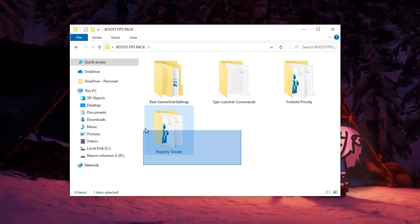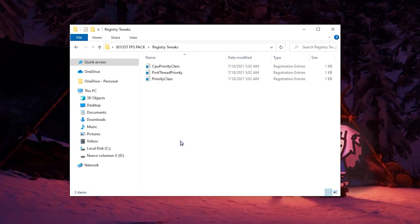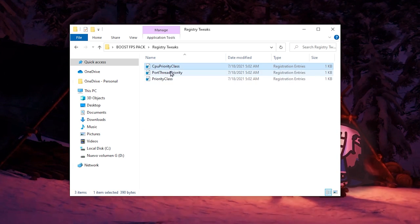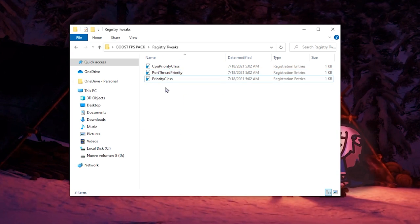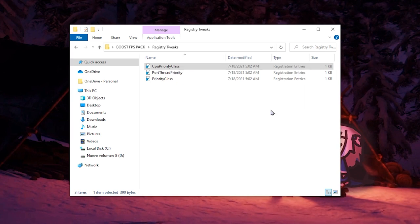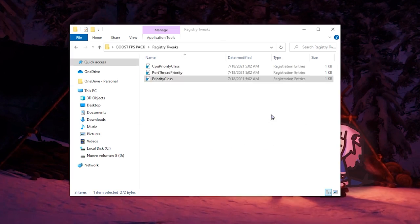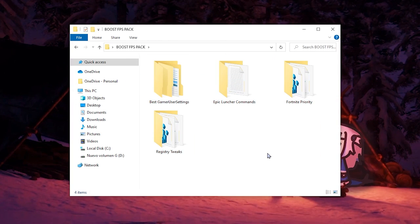Now we need to do the last folder: Tweaks. Open the Tweaks folder — there are just three simple tweaks: CPU, Port, and Priority. I recommend activating all of them. Just double-click on each one, click Yes, Yes, and OK. Do the same for the remaining two tweaks. Once finished with all three, that's it for the FPS boost pack.